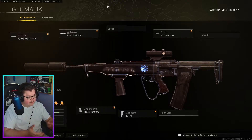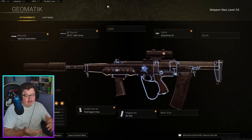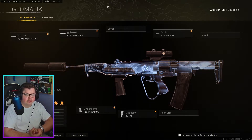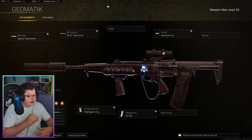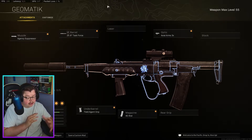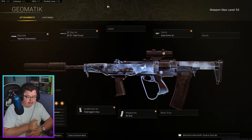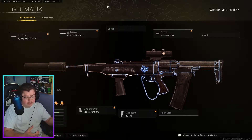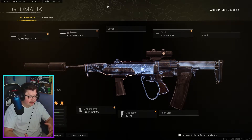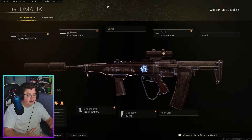One weapon I'm very glad is back in the competing stage is the EM-2. The EM-2 was meta for a very long time during the Cold War era, and it's back — it has been buffed. I'm pretty sure the damage and also the range were buffed, which is pretty sweet. The only issue with the EM-2 is that not everyone is going to be able to handle the recoil — it is pretty significant.